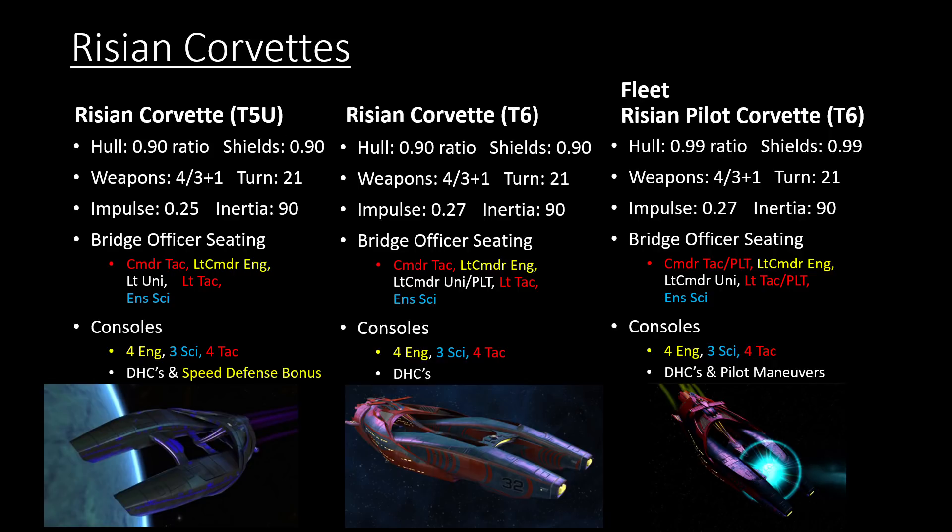The Tier 5 ship does have the listed Speed Defense bonus, while the Tier 6 ships do not show it. It is possible that the Speed Defense bonus from the original Rising Corvette could be on the new ones, but at the time of making this video there has been no clarification on that. The big things with the Tier 6 versions are higher Impulse and the fact that the Fleet version has Pilot Maneuvers because of its Commander Tactical Pilot seat. The fleet version also has 10% higher hull and shields. All in all, nothing super spectacularly different between them.